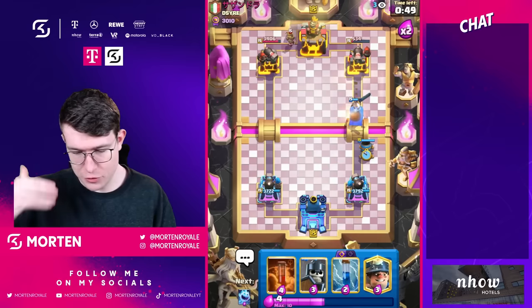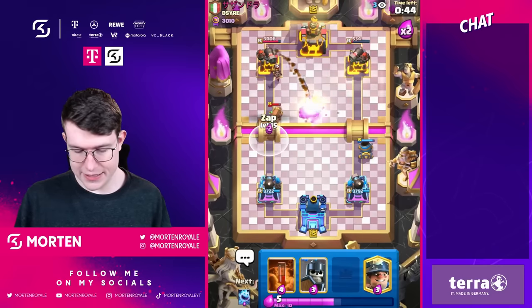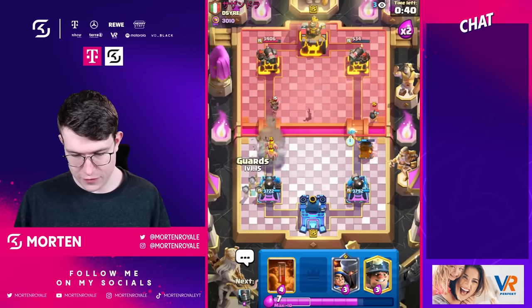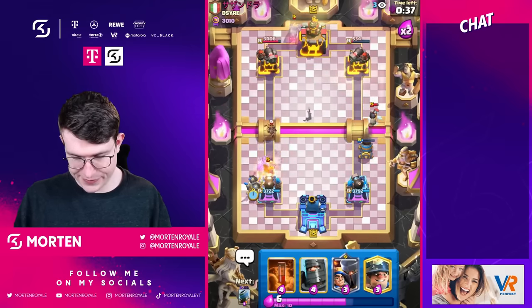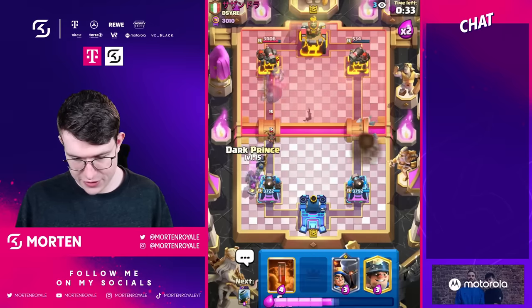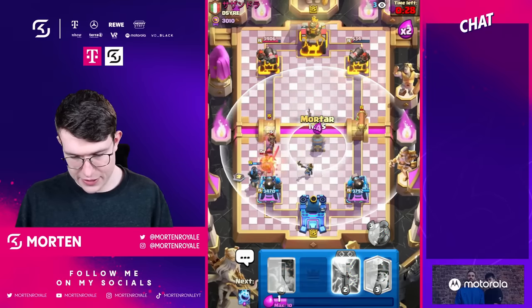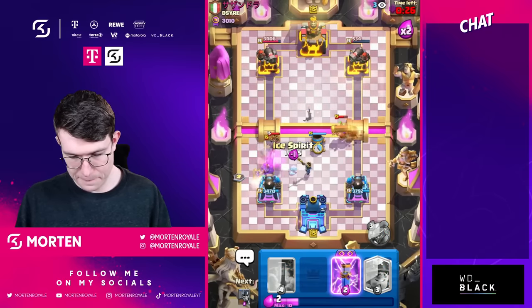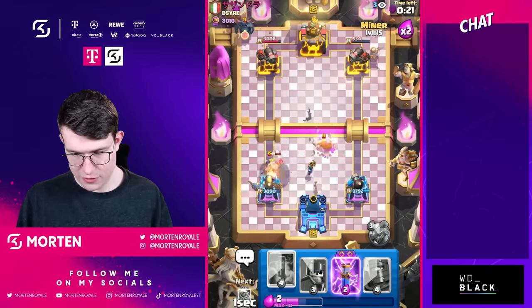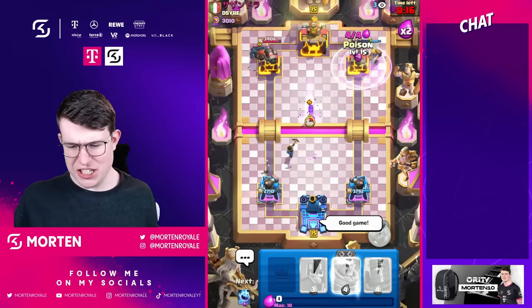Going another mortar at the bridge — I think we're in a really good cycle to keep up the pressure. He has to use defensive battle rams repeatedly, which is not something he's comfortable about. Going guards — not the best guards placement but I can go dark wins. Need to be careful — really good evolution zap from him. Going mortar. Ice spirit — we don't get a shot. Going miner there — going zap and it's over! GGs.